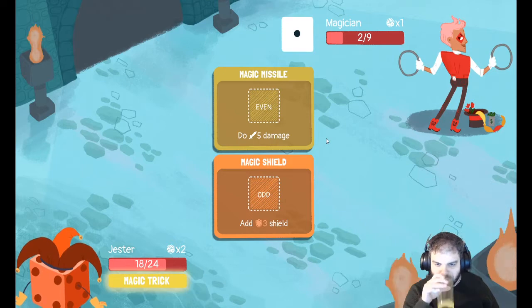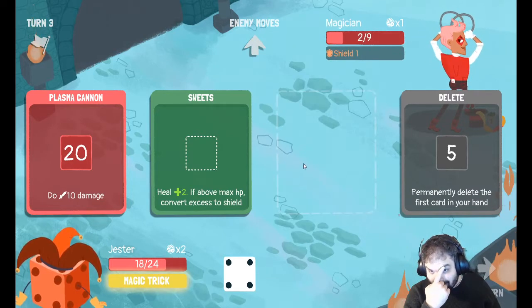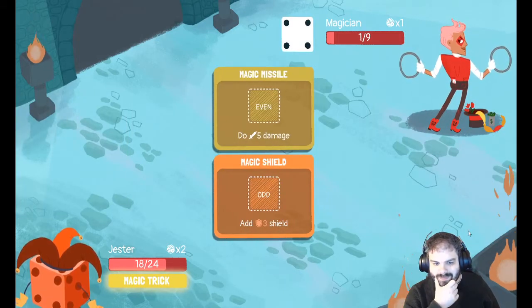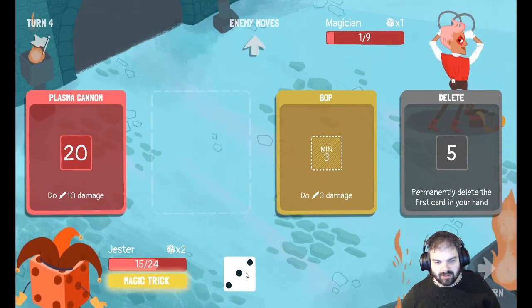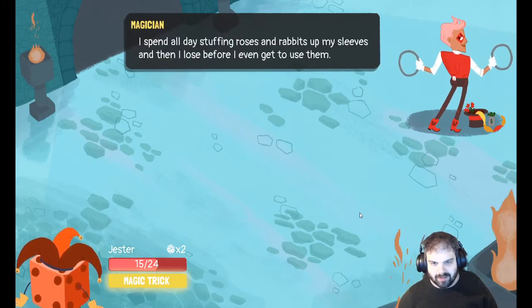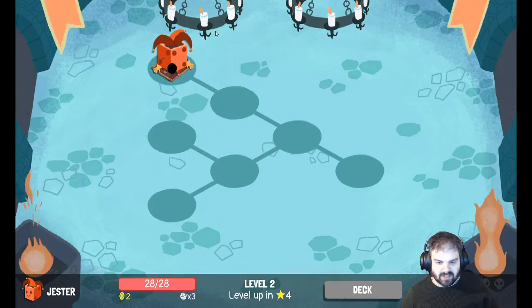Got him down to two. Now he's shooting it again. Got him down to one health, I can do the final damage. I didn't really need to do that — I didn't need to heal, that was a bit of a waste. What I probably should have done is put that dice into my delete card on the right, which would have ticked that down a bit.